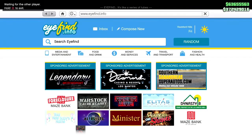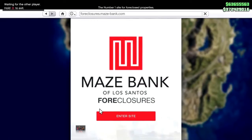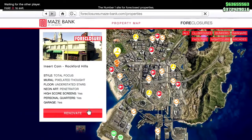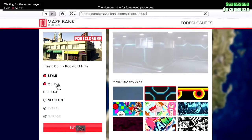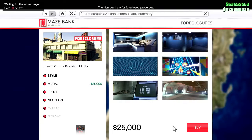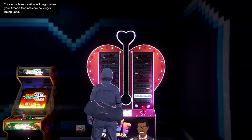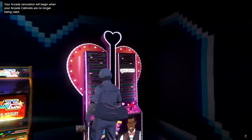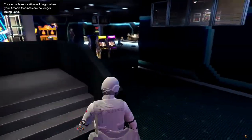Before we can move, we have to do this next step. Open up your phone, go to the internet, and all we have to do is renovate the arcade in some way — we're going to do it the cheapest way. Go ahead and enter the Maze Bank Foreclosure site, head over to your arcade, and hit renovate. Go over to the mural — this is the cheapest option — put it to a different option and hit buy. Minus 25K, nice and simple. Once you've done that, exit out.